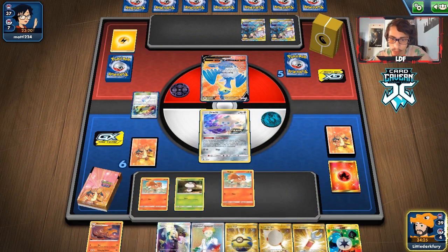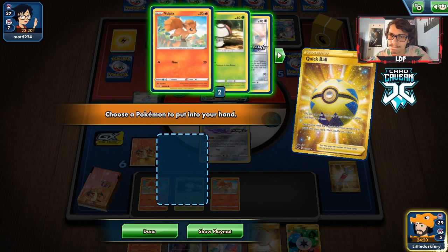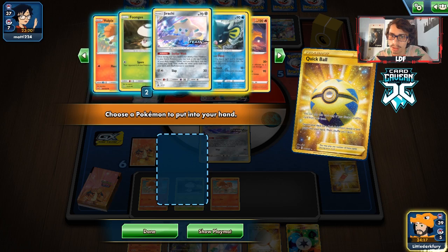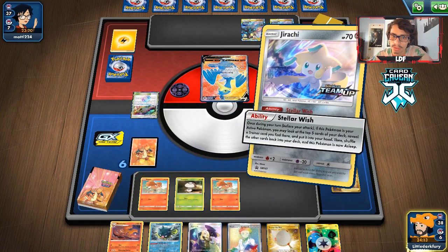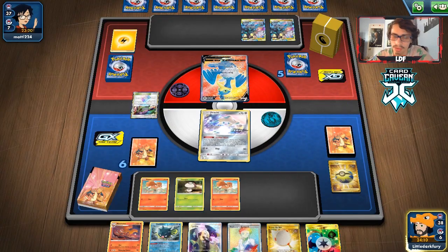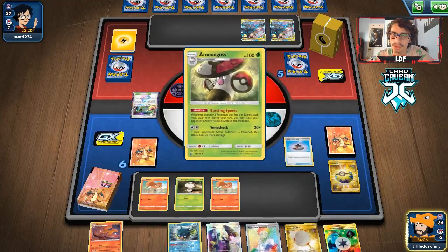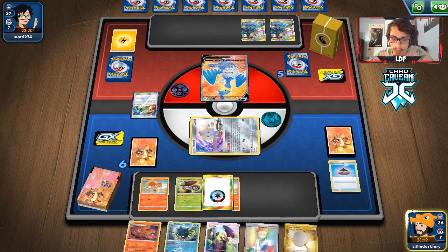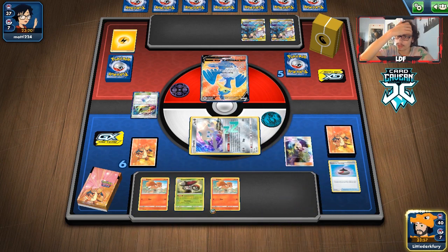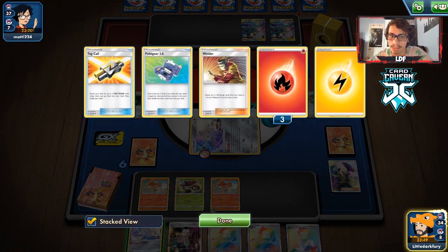Amoonguss does have a Scoop Up Net head but we get more Funguses and can get it back with Ordinary Rod. Putting energy here and going for Cynthia. We didn't get much — got a Forest but can't put them to sleep, which is a bit of a problem. Just going to pass. We whiffed the Fungus — if they get another Spit Shot off they can knock me out. They're going to Welder again.